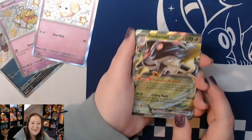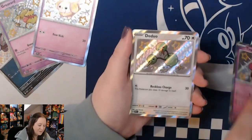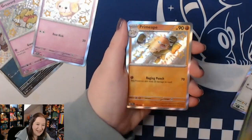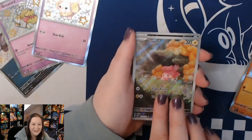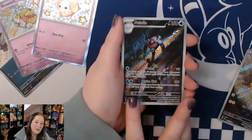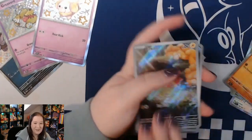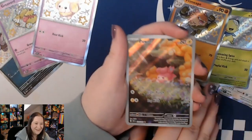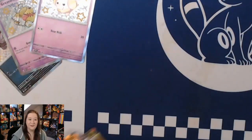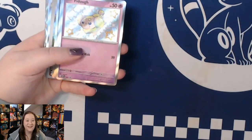We had the Toadscool EX, and in the baby shinies: Tinkatink, Doduo, Capsakid, and Primeape. And those full art illustration rares - we have the shiny Poliwag, one of my favorites; the shiny Palafin, which apparently I pull a lot; and that full art Judge. This one is just so pretty - look at all those shinies. That's what we managed to pull in the three-pack blisters, which are wonderful products. I'm going to say that about every product in Paldean Fates. Come on - everyone loves shinies, right?